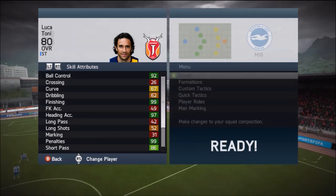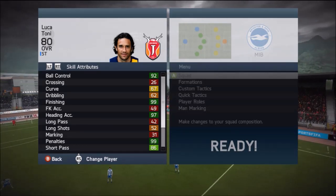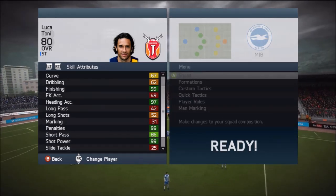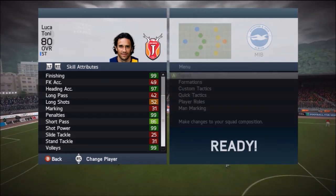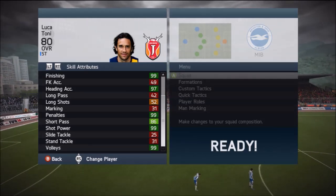Getting back to Mr. Luca Tony, he is such a great card in the game. 43 pace — don't worry about that. He's got great heading ability and 99 on pretty much all the important stats you need as a striker: finishing, heading accuracy at 97, 99 on penalties, 99 on shot power, and 99 on volleys. It makes him pretty much a target man to go to in the game.